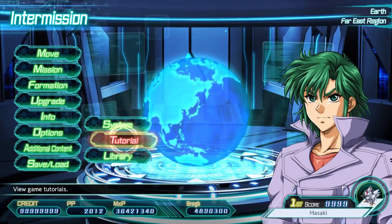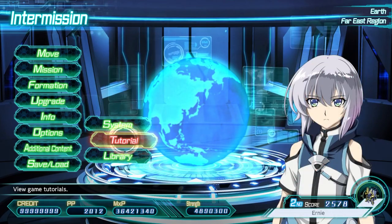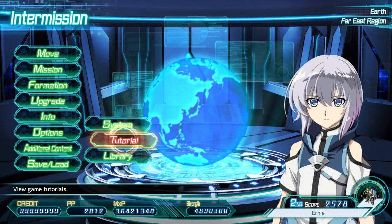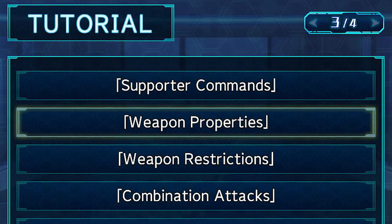The Super Robot Wars community, at least in English, generally refers to the attacks units make as, well, attacks. In game, however, individual attacks are almost always referred to as weapons — weapon attack, weapon terrain adaptivity, and in the tutorial section, weapon properties.